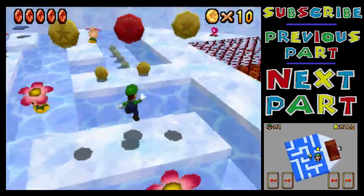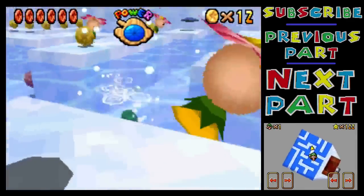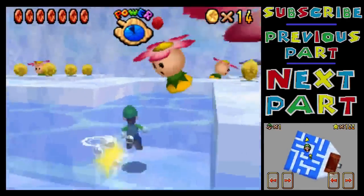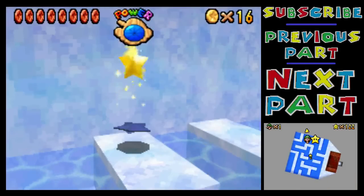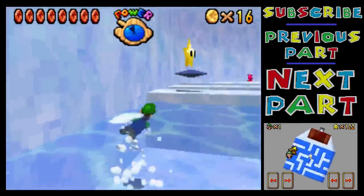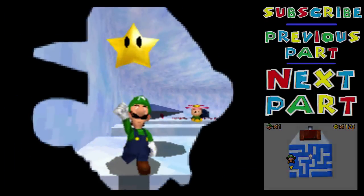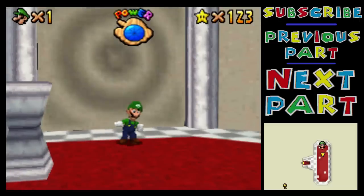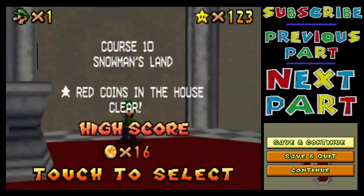They've really dumbed it down. The general theme of Mario 64 DS is that it's been made easier. Like, sometimes it feels like it's harder, but it's only really because the controls are a lot worse. The actual objectives and stuff are definitely pretty much always easier. I can't think of an example where that's not true, actually. I'll just save the game after that one.